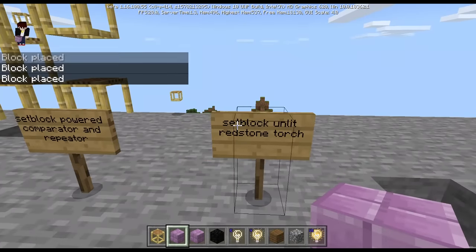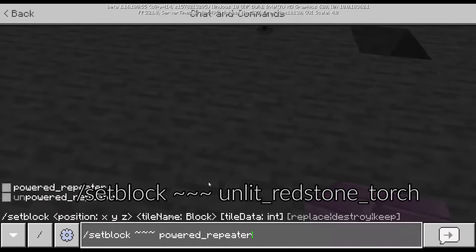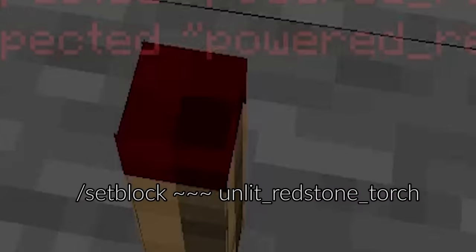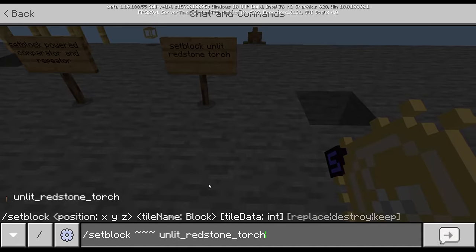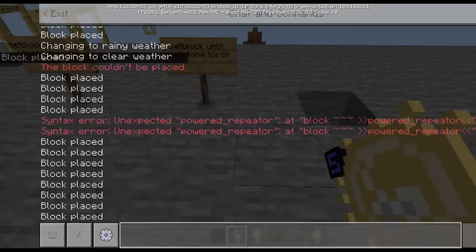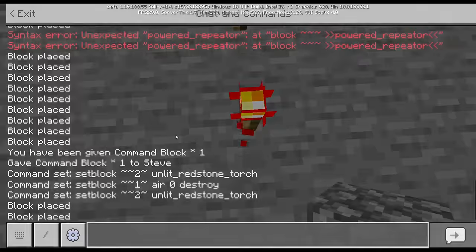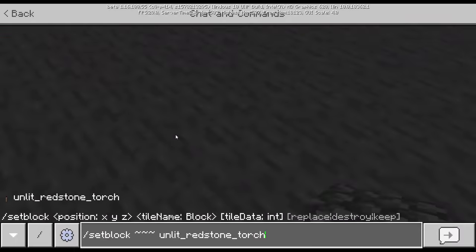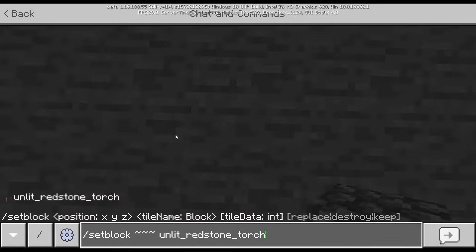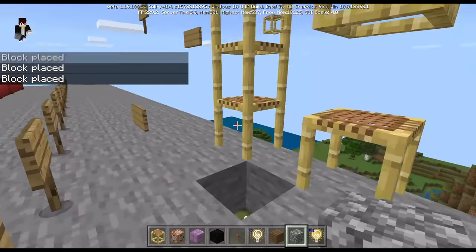The last block is the unlit redstone torch using set block. Redstone torches are lit by default unless powered by redstone, but with this command you can get a redstone torch that is off. These unlit torches stay off for about 0.1 seconds and then update instantaneously.